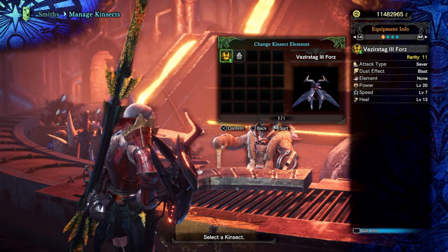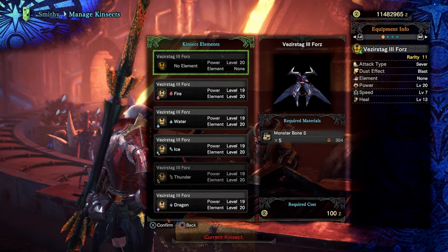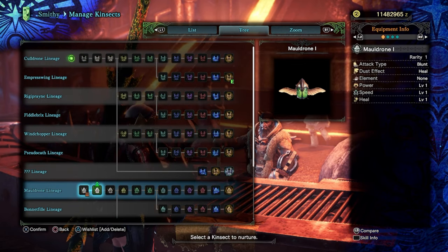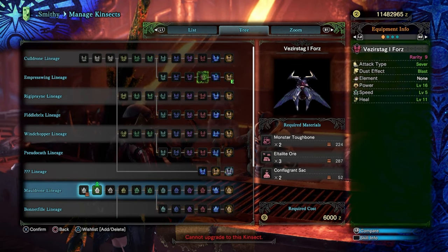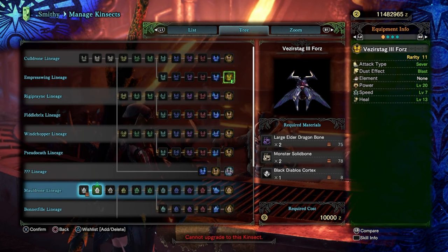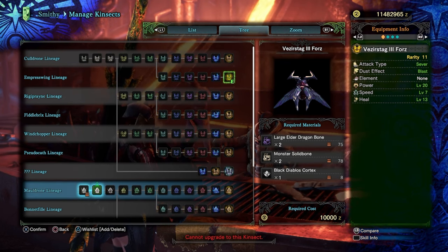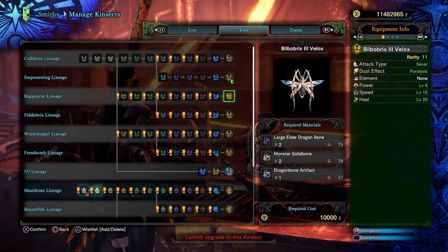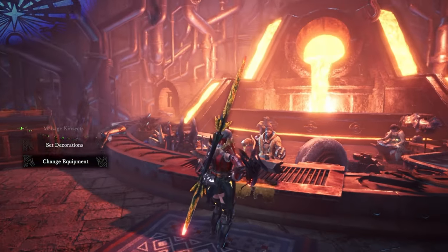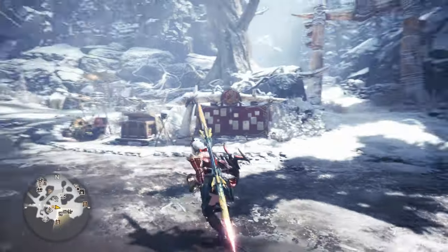I see speed level 6, but another option has speed level 15 which would be faster. You know what, I won't overthink it — let's just keep it the way it is. We're going to hunt some basic monsters like Jagras. I'll get all prepared and we'll see how this goes.